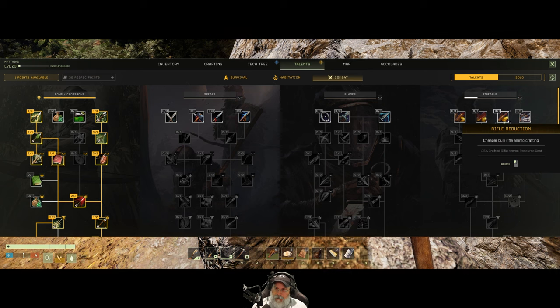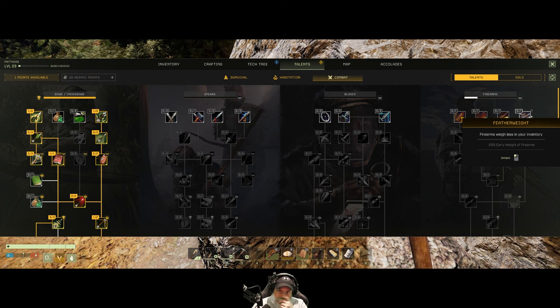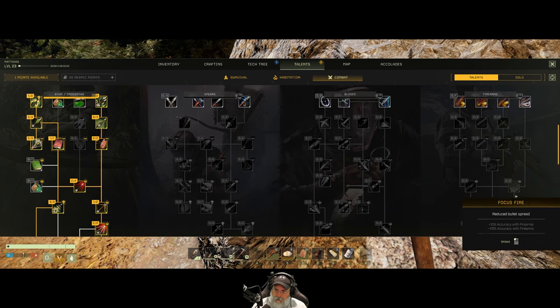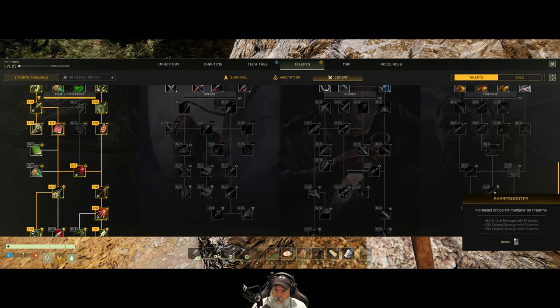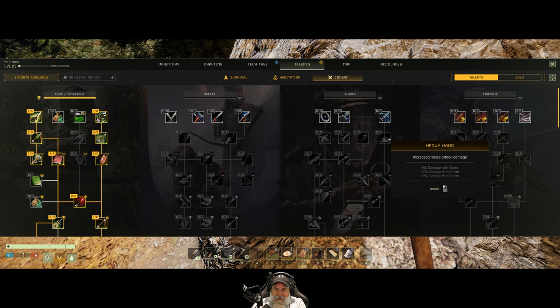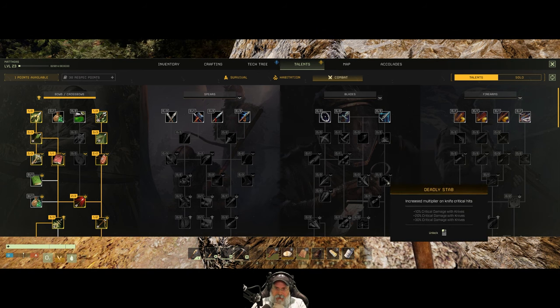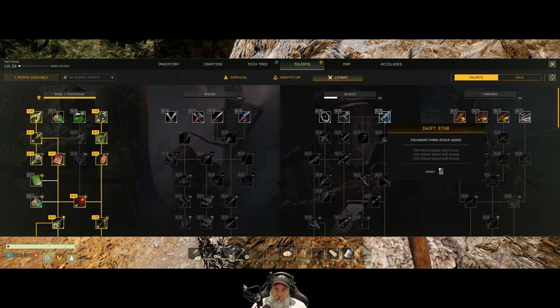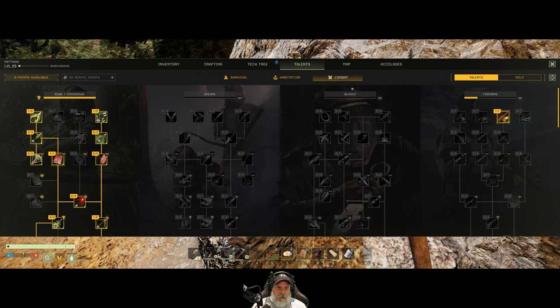We're going to start making guns, and rifles in particular are the really good ones. Unless they've changed it, those are the really good guns. Reload speed and damage with rifles — sharpshooter. Let's start focusing on gun stuff now. Maybe get our knife damage up a little more. Of course we're going to be using knives less and less as weapons once we start getting into guns. We do okay with the knives — let's just start putting some points into guns.